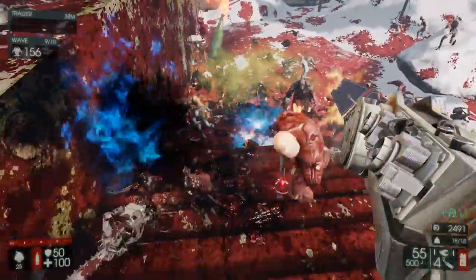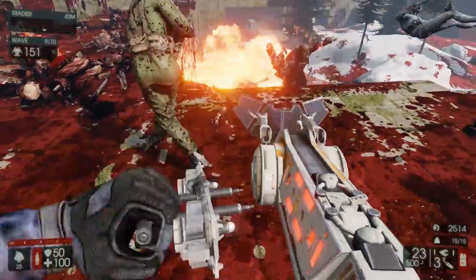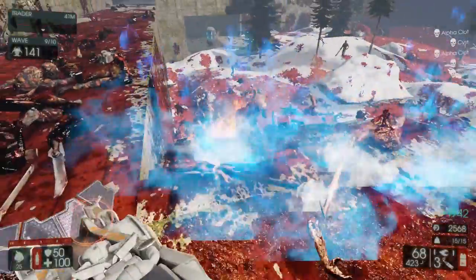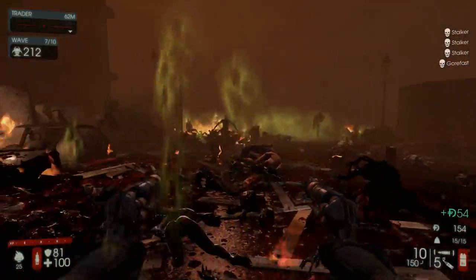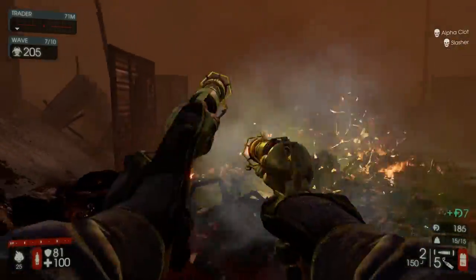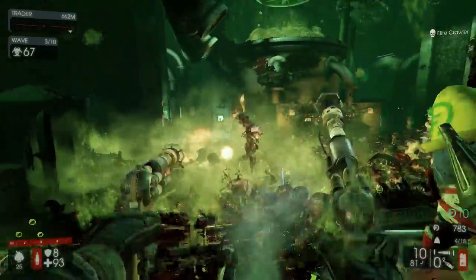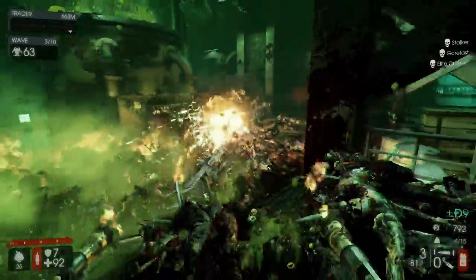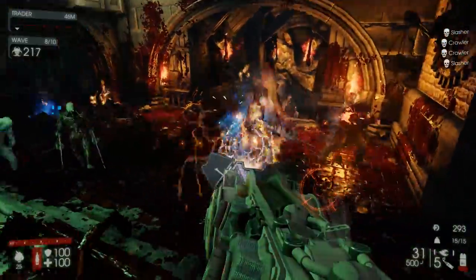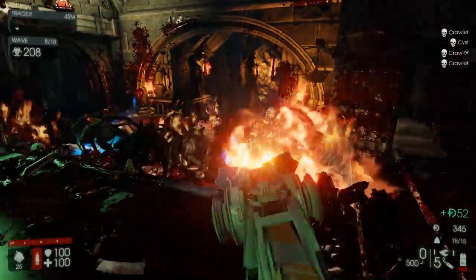In scenarios like that I usually just don't shoot at all to make sure I don't enrage two Scrakes or two Flesh Pounds at the same time — especially on Hell on Earth that's just going to screw things up. So be careful with that. If your team complains and you are lighting the wrong things on fire, try switching to Zed Shrapnel, but I would still tell you to stick with Napalm and just be careful around the bigger Zeds.